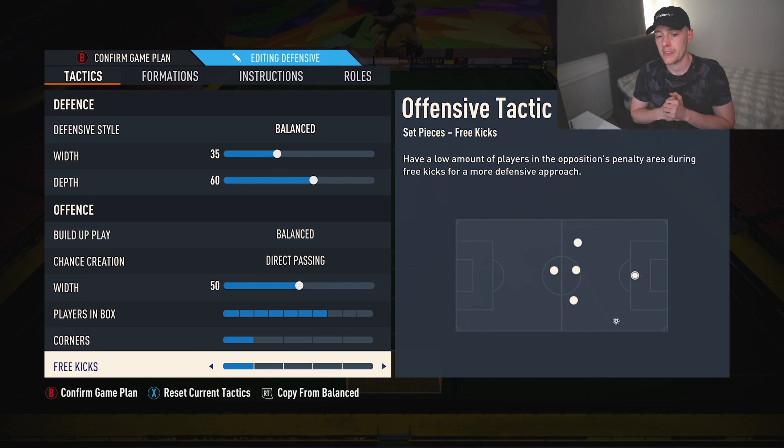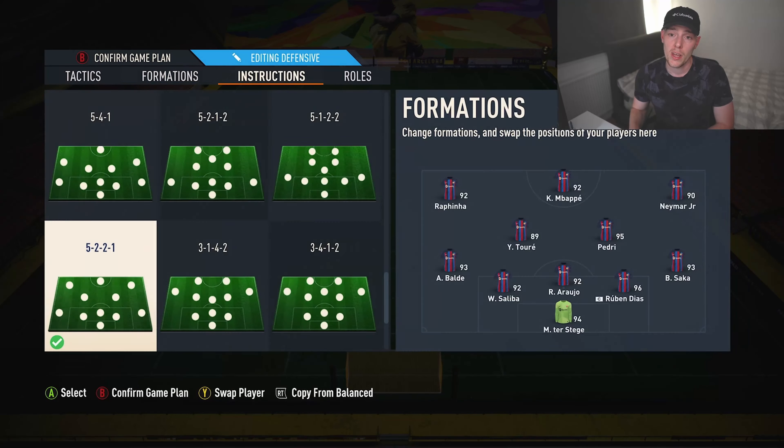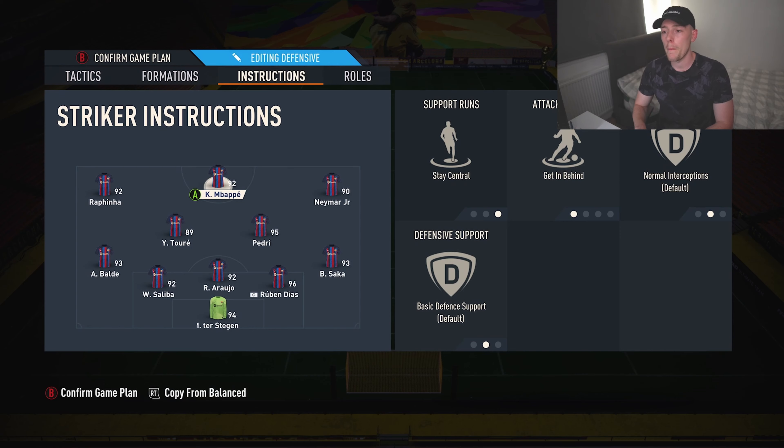Corners one, free kicks one — we're just trying to limit how often we're getting smashed on counter-attacks. Because you've got three center backs there at all times, it is a lot better defending against counter-attacks, which is super meta at the moment. So let's dive into the instructions — the important bit.